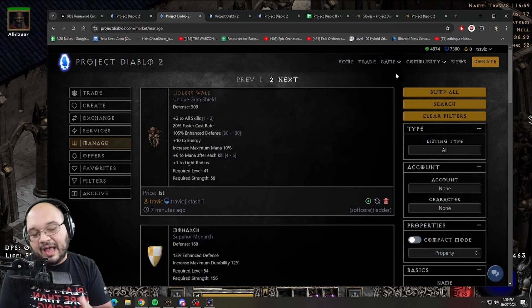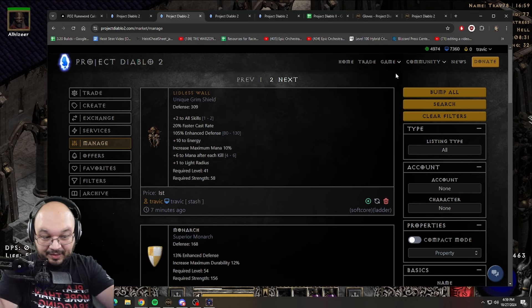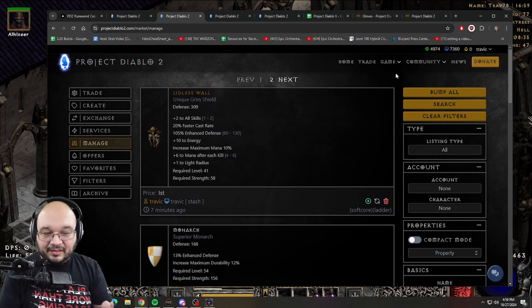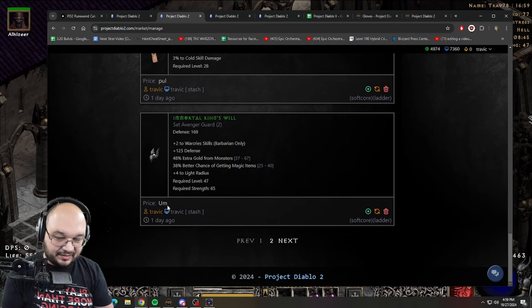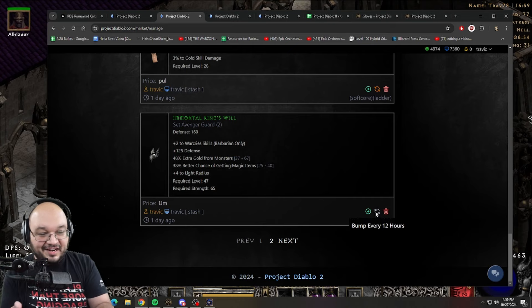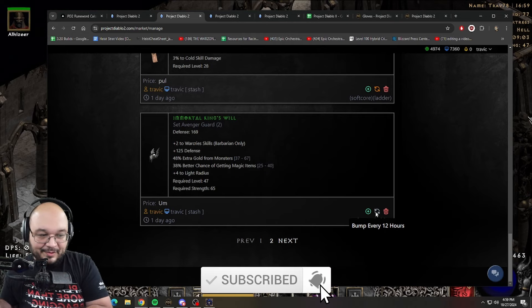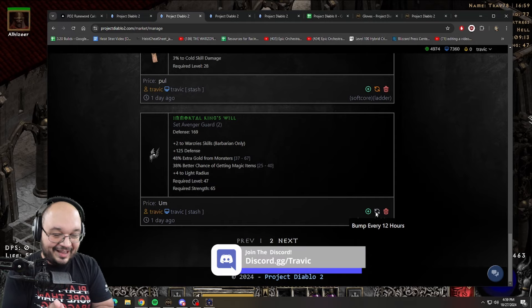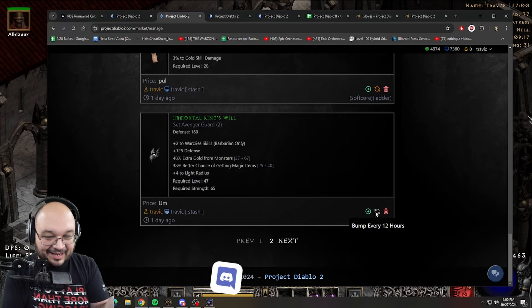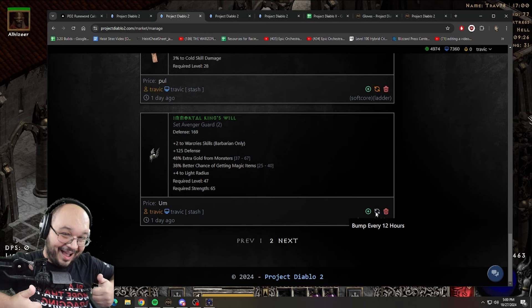That's the essential rundown of how to use the trade site. I know it's a little confusing, but once you start making listings and removing them it's not too bad. I actually like it because it gives me a lot of control compared to Path of Exile where I throw things in a tab and forget about them. Here I can press Manage, scroll down, see everything I have listed, and decide whether to bump, remove, or corrupt an item. I hope this helped - if you liked it, leave a comment and a like, and we'll see you in the next one.